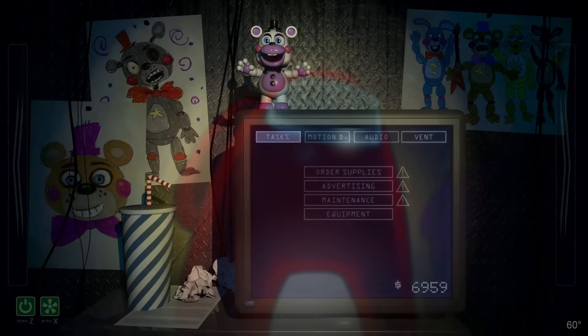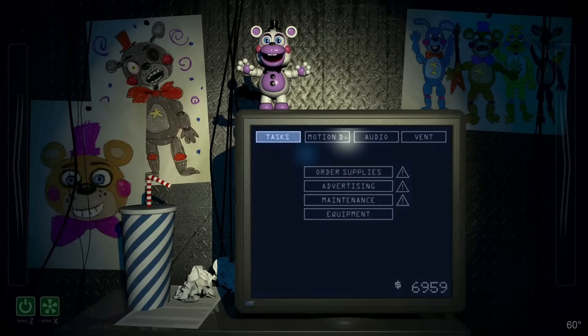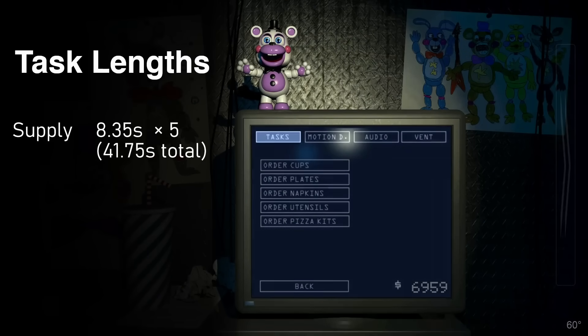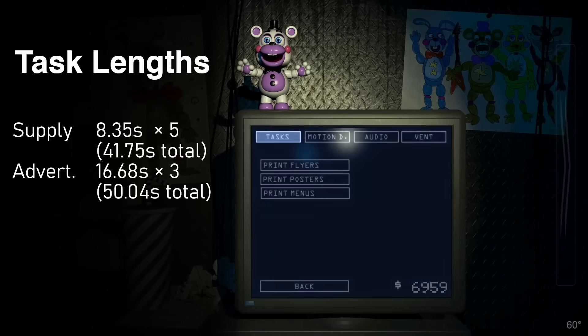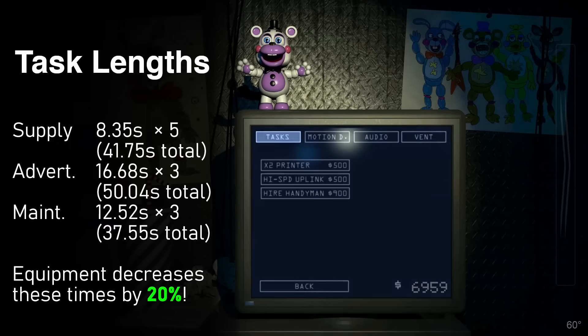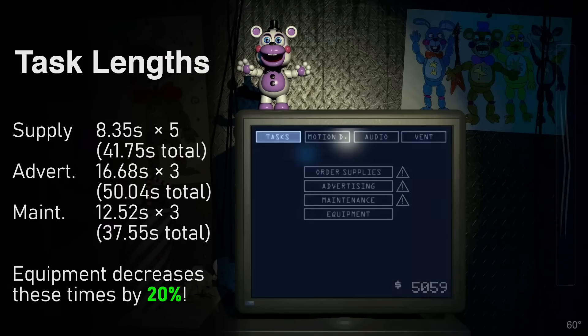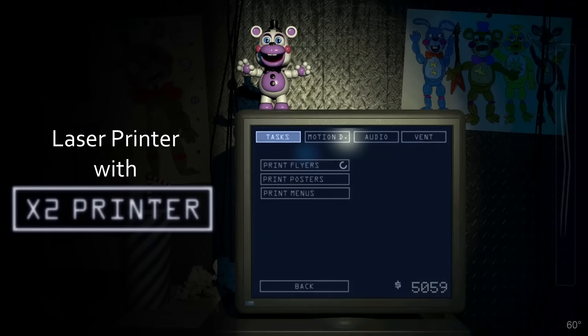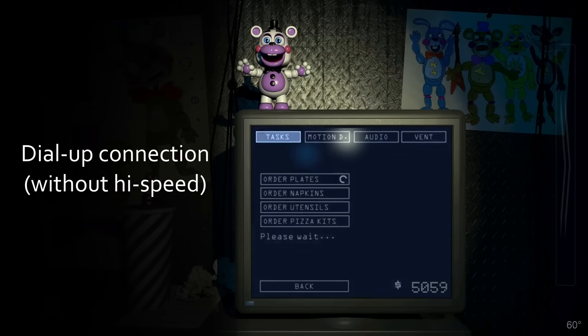Before you can end your shift, you've got three different categories of tasks to complete every day. There are five supply tasks that take 8.4 seconds each, three advertising tasks that take 16.7 seconds each, and three maintenance tasks that take 12.5 seconds each. You can use money gained in the pizzeria simulator portion to purchase upgrades that decrease task time by 20%. The two-times printer upgrade replaces the old dot matrix sound with a less jarring laser printer sound, and the high-speed uplink upgrade removes the dial-up sounds altogether.